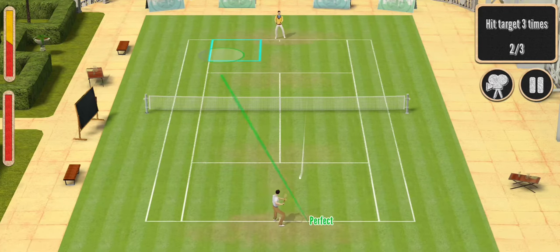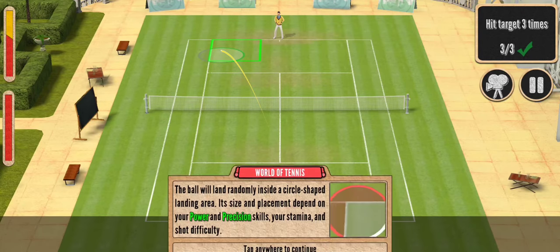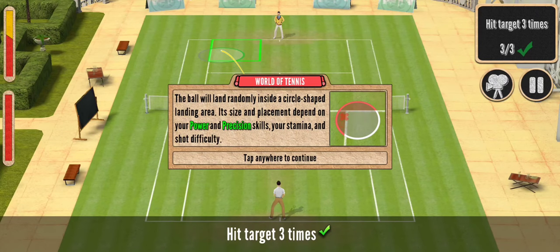Now let's hit the targeted area. The ball will land randomly inside the circle-shaped landing area — size and placement depends on your power and precision.